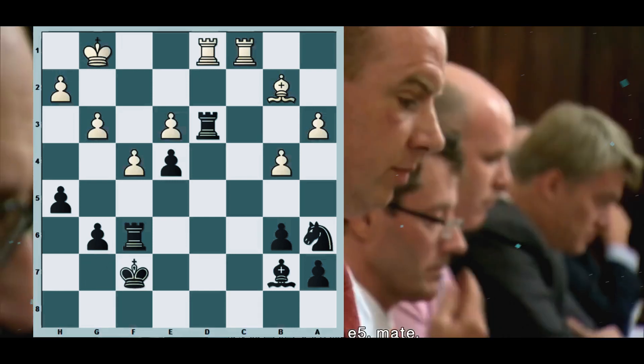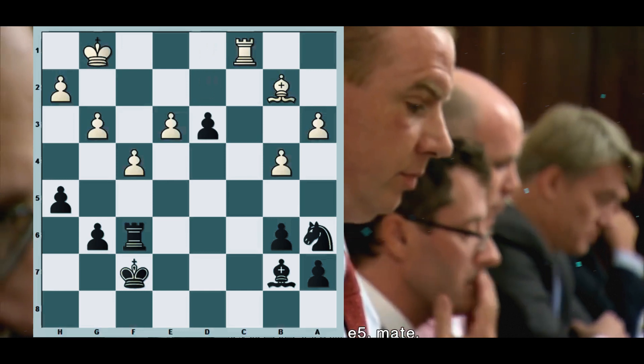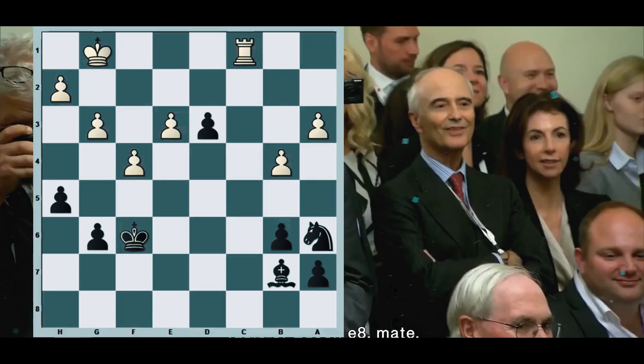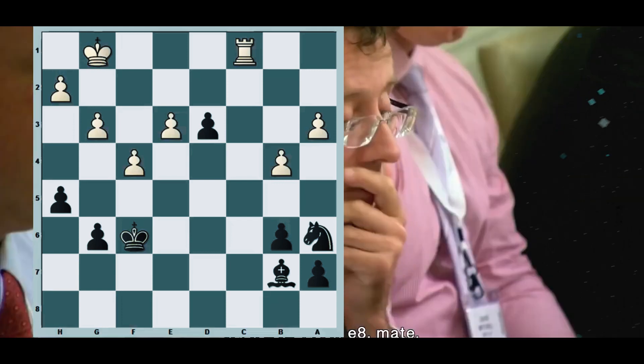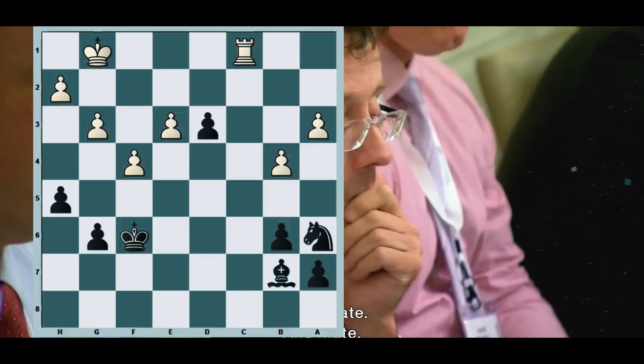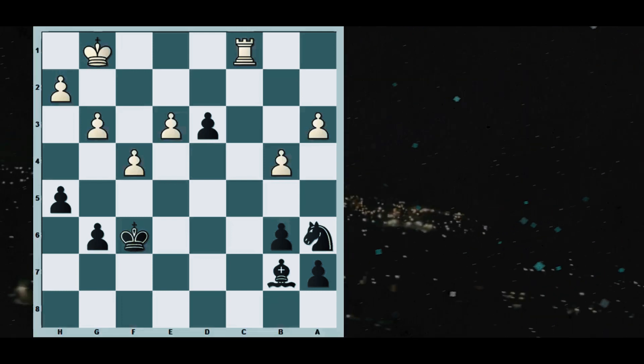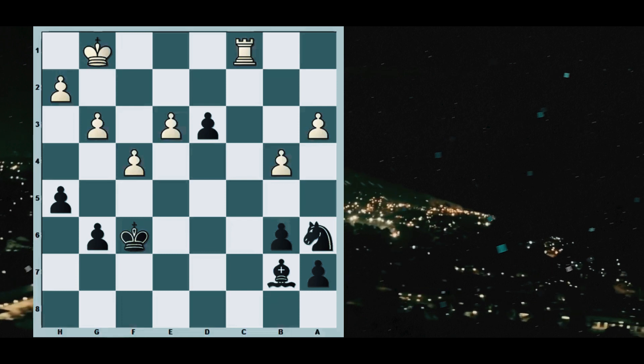King f7, rook takes d3, e takes d3, bishop takes f6, king takes f6 — and now we can see that the endgame has arisen in which the two pieces are coordinating poorly. The next moves are quite straightforward.